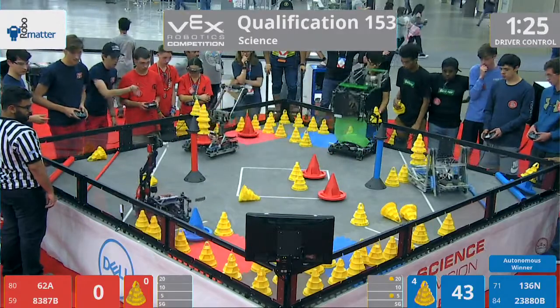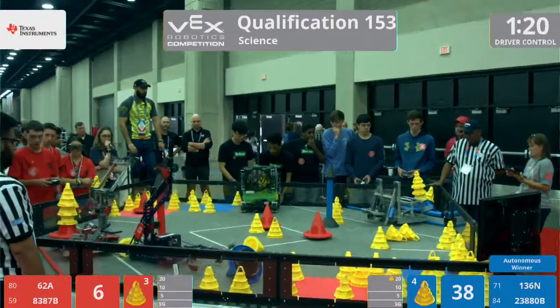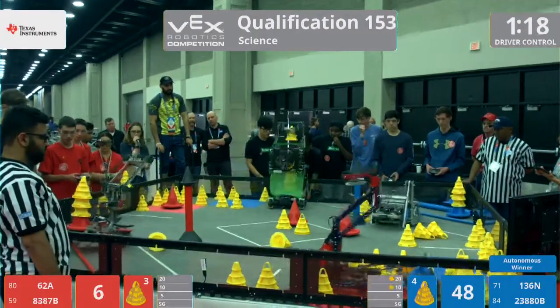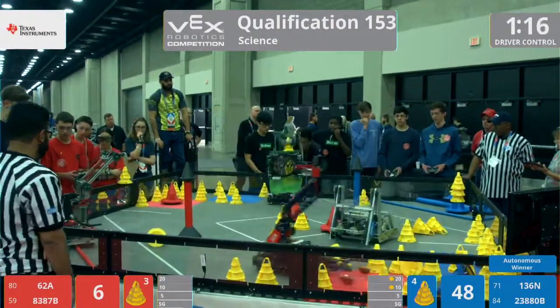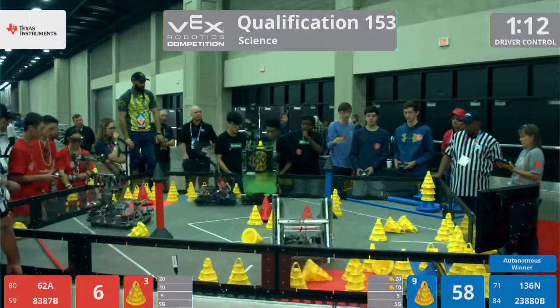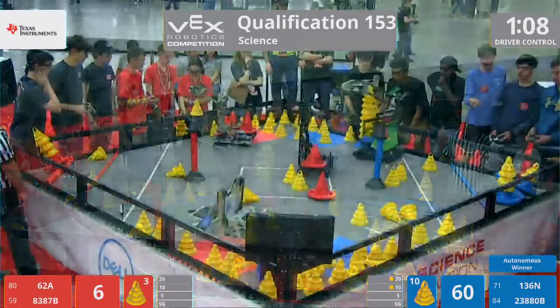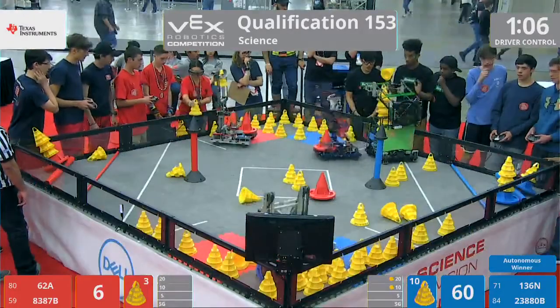83, 87B taking up a cone, putting it on their mobile goal. They currently have three cones on that goal, attempting to score that mobile goal now. Which zone do they choose? We will find out very shortly — they choose the far zone.